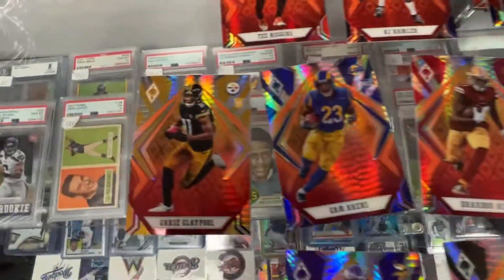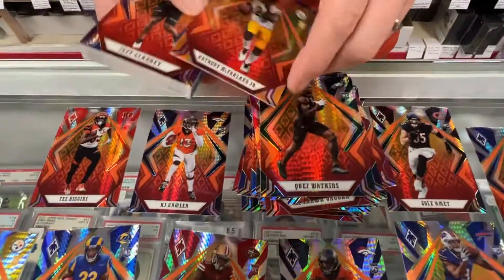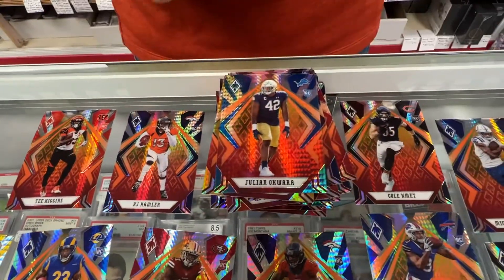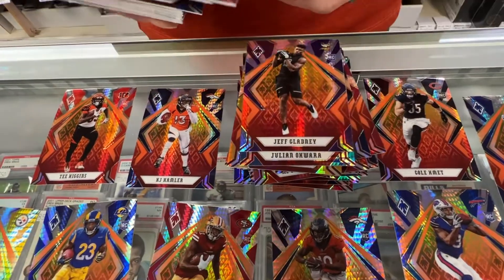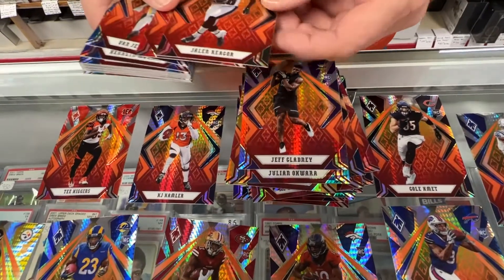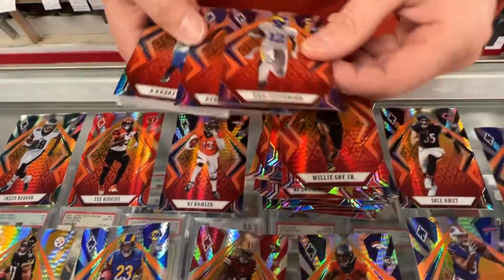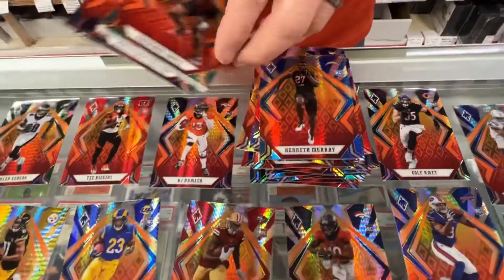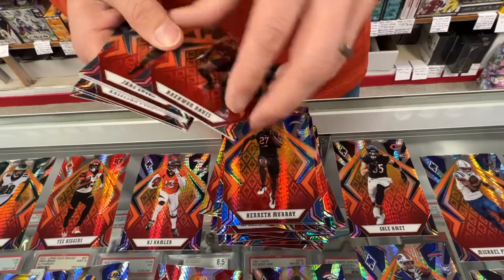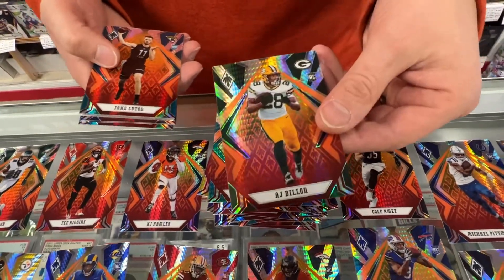There's Chase Claypool — had an off year this year. Quez Watkins. Anthony McFarlan. First-round pick Jalen Rager, but he hasn't done really anything. Willie Gay. Van Jefferson. Kenneth Murray. John'Dre Swift's a good one. Laquan Davis. A.J. Dillon — he's having a big season, his cards have really gone up.